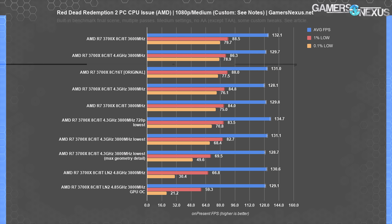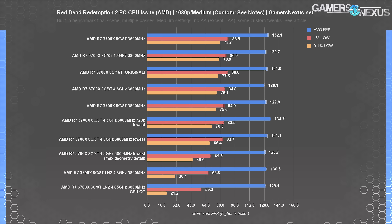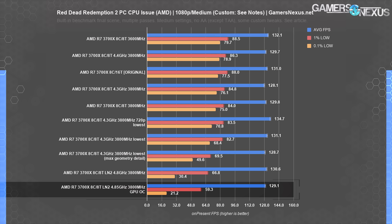Here's a chart with the 3700X. Stock, the 3700X was doing 131 FPS average and 78 FPS 0.1% lows, which are both fine numbers. In order to push closer to the stutter threshold, we tried higher frequency memory, we tried tuning the infinity fabric and memory to 1:1:1, and we tried running at 4.3 gigahertz all core. The only times we were able to trigger hard stuttering on the 3700X were when we had it clocked to 4.85 or 4.80 gigahertz with 3,800 megahertz RAM and 1:1:1 clocks, also overclocking the GPU, which finally caused it to stutter down to 21 FPS 0.1% lows.